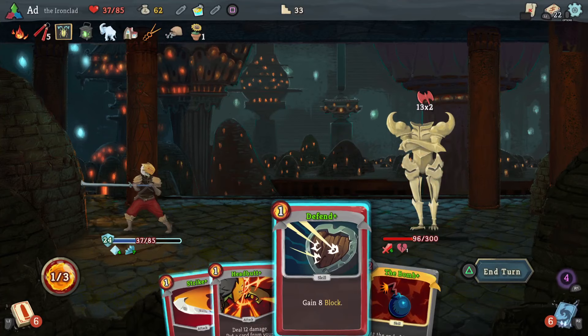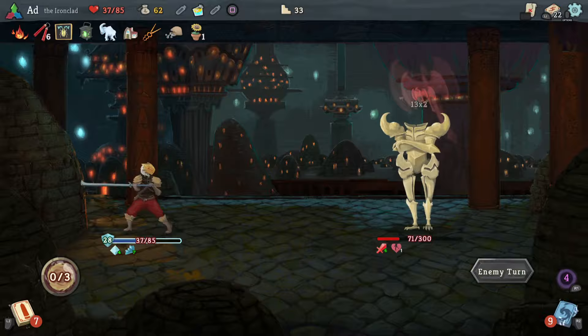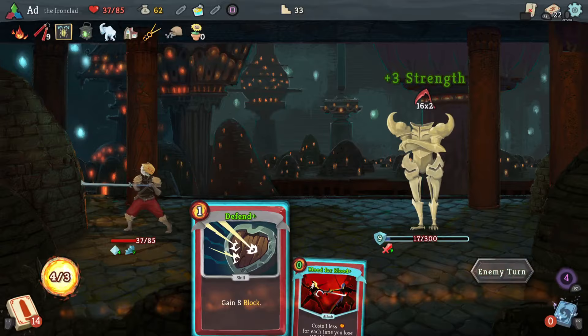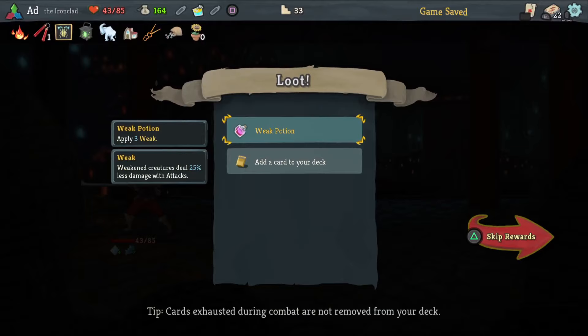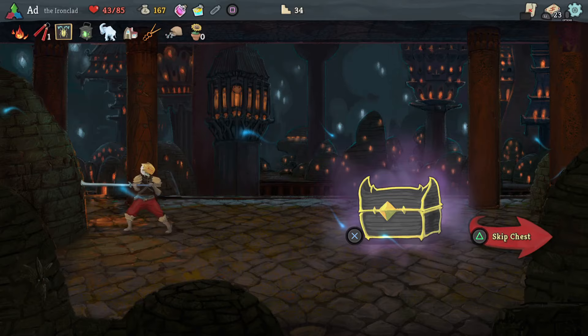26 damage. I think we got him — here we go! Nice. I took more damage than I would have cared to there. Offering's a good card to have here — it exhausts so it's out of the deck and gives me that little Nova boost of energy that I can use to set something up.